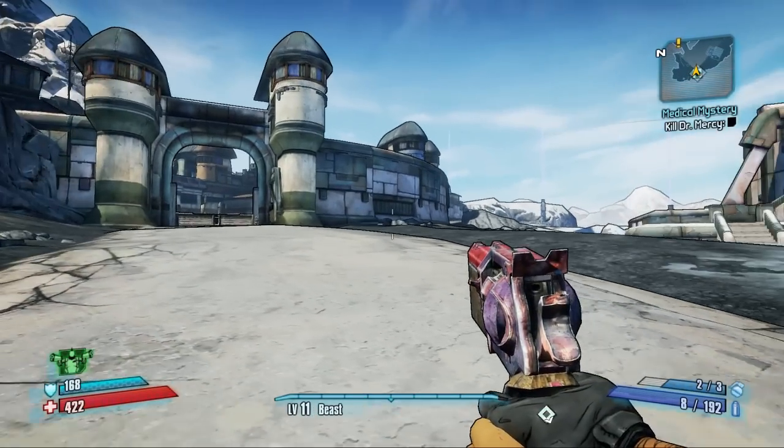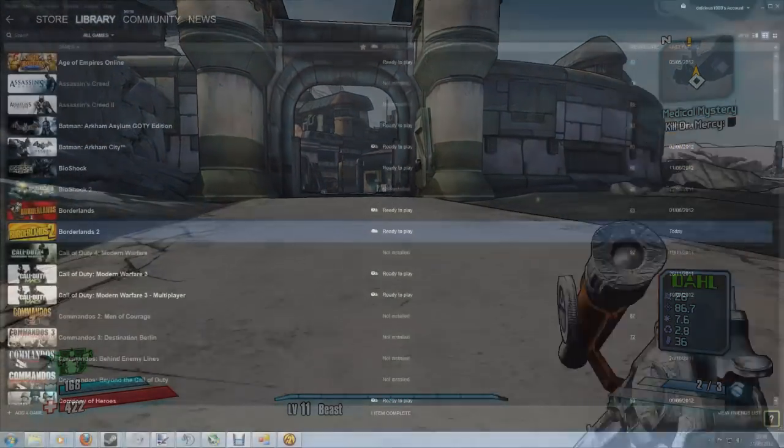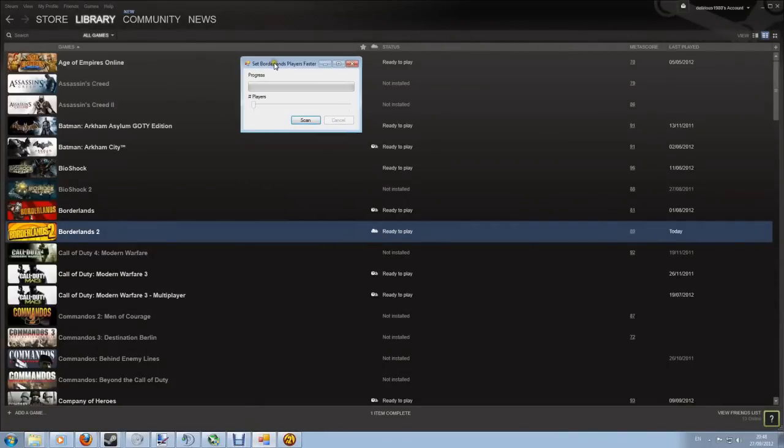Get yourself all the way into the game and then alt-tab out to get back to your desktop. Once you've alt-tabbed out of Borderlands you need to bring up the difficulty slider program again. This time you press the scan button and this green bar here will fill up. Sometimes it will find what's called the player value straight away and sometimes it will go almost all the way before it finds it. On occasion it gives you an error and doesn't find the value — that's normally because you've run this as an administrator or run Borderlands as an administrator. The easiest fix is to shut down Borderlands, shut this down, and run the whole thing again.